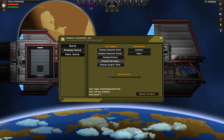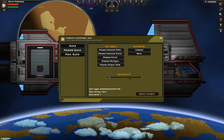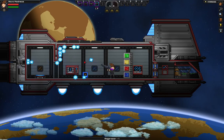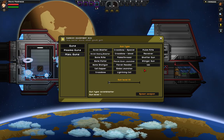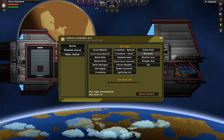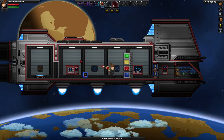Now let's try the Plasma Guns. Let's get a Plasma Assault Rifle, rare, level 10. So this is pretty cool. And then we'll try one Miscellaneous Gun — let's do an Avian Blaster, level 10. Just for the heck of it. So yeah, you can give yourself pretty much any gun in the game.